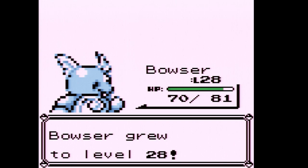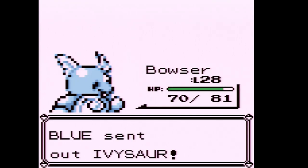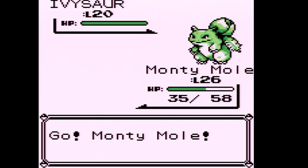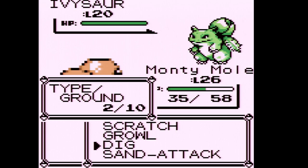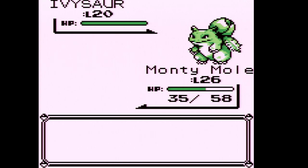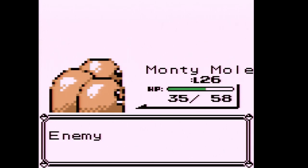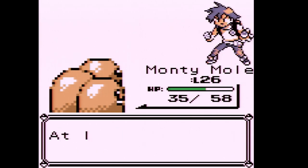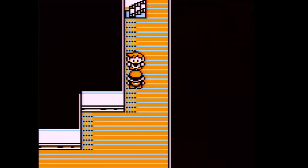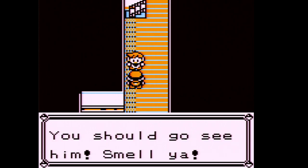Bowser is level 28 now. I want to bring up something about Gen 1: Bulbasaur, Ivysaur, and Venusaur are Grass and Poison types. You might think Dig would do normal damage against Ivysaur, but because of a programming error in Generation 1 it registers as super effective. That's definitely something you can use to your advantage. We earned 1300 Pokédollars from the rival.